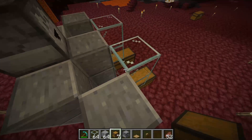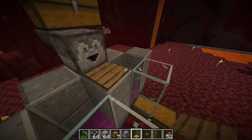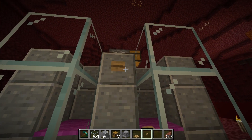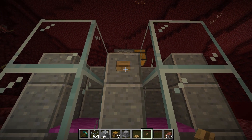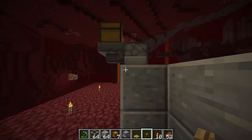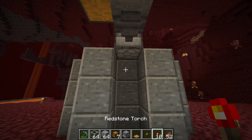Once you've placed all your gold into that chest, come right in front of the dropper and place your wooden pressure plate right here. Then right below that on this block, take your button and place it right here.